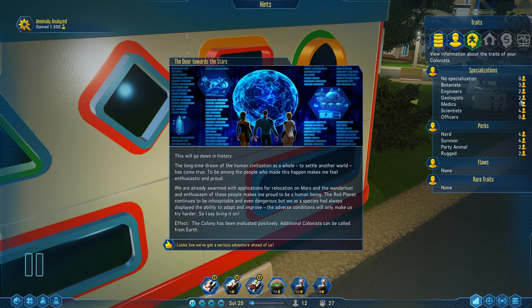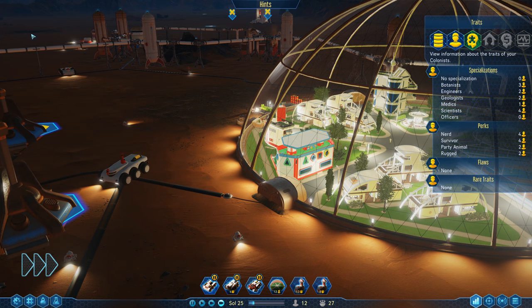The long time dream of human civilization to settle another world has come true. To be among the first who made this happen makes me feel enthusiastic and proud. We are swarmed with applications for relocation to Mars, and the wanderlust and enthusiasm of these people makes me proud to be a human being. The colony has been evaluated positively - additional colonists can be called from Earth. Anomaly analyzed - 1500 science!